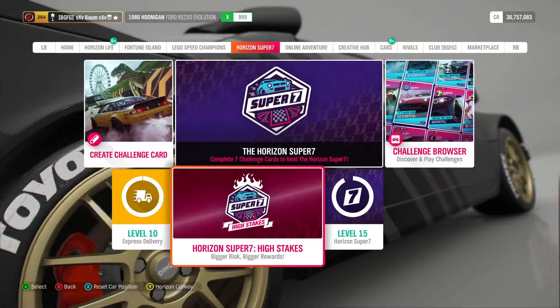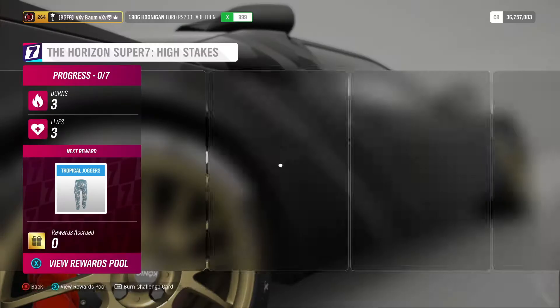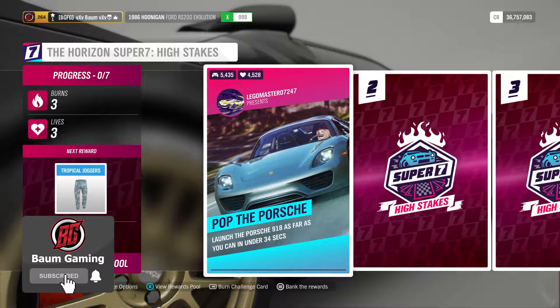What's going on guys? Welcome back to the channel and welcome back to another Forza Horizon 4 video for the winter season of series 40. Today we're going to be jumping right into Super 7 High Stakes. Our first reward there is going to be Tropical Joggers, so let's go ahead and jump into this first challenge and get this underway.